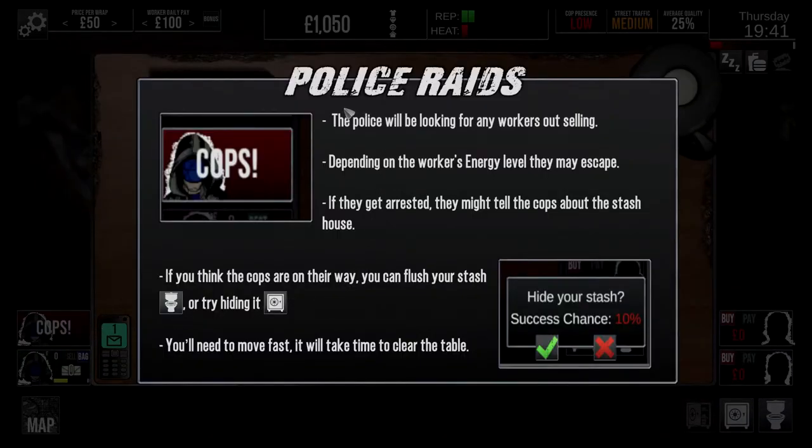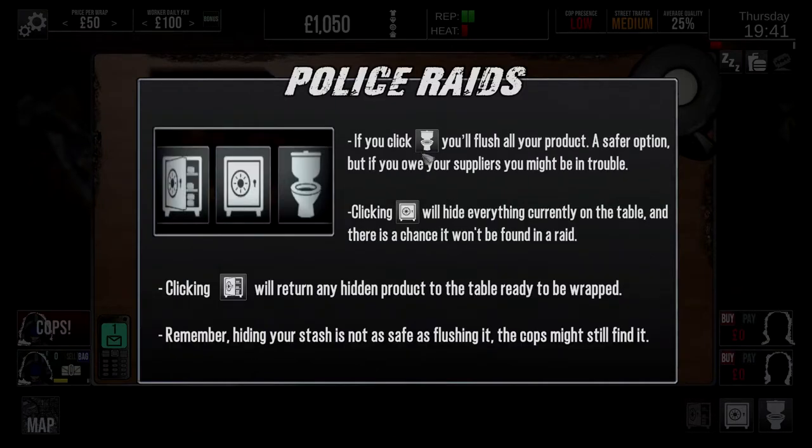Police raids - police will be looking for any workers out selling. Depending on the worker's energy, they may escape. If they get arrested, they might tell the cops about your stash house. If you think the cops are on the way, you can flush the stash down the toilet or try and hide it. You'll need to move fast - it will take time to clear the table. If you click the toilet, flush all your products - it's a safe option but you owe the supplier so you might get in trouble. If you click the safe, it will hide what's currently on the table, and there is a chance it will not be found in the raid.